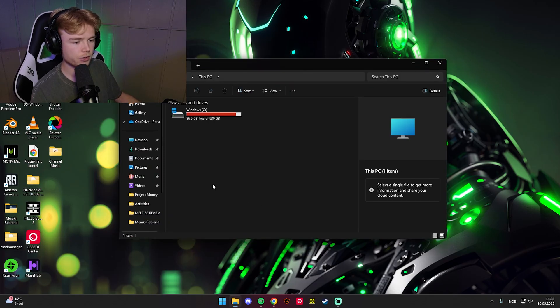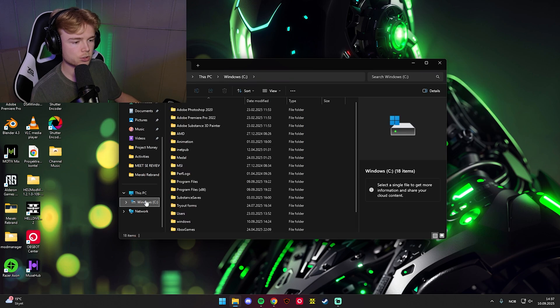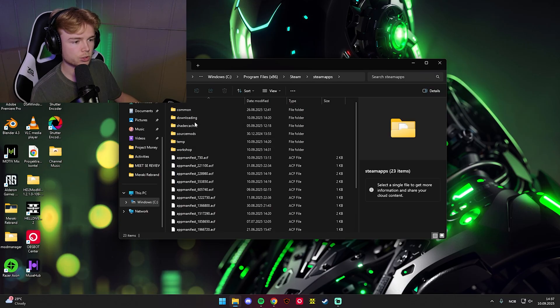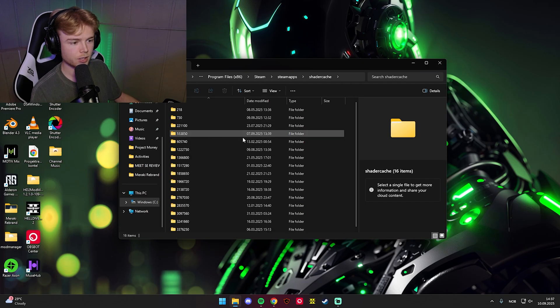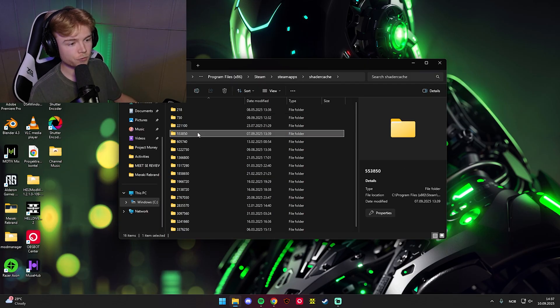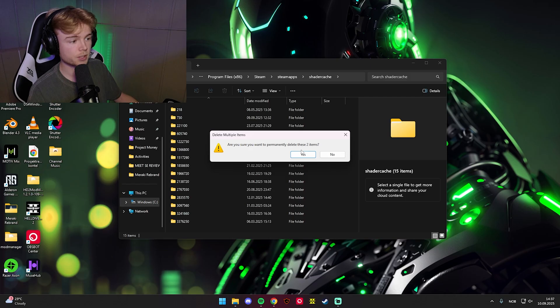Open File Explorer, go into Windows, Program Files, Steam, then SteamApps, and then go into the shader cache. You might look at this and think — holy crap, that is a lot of numbers. But I've figured out which folder you need to delete. Come down and find the folder called 553850 — I'll put this in the description as well. Go ahead and drag this folder into the Recycle Bin and empty the Recycle Bin.